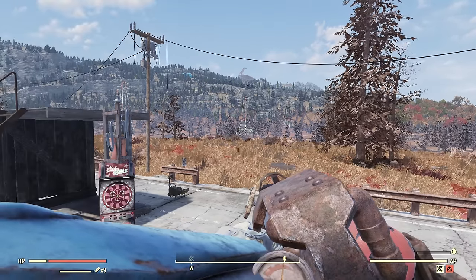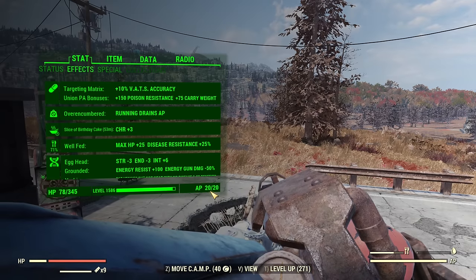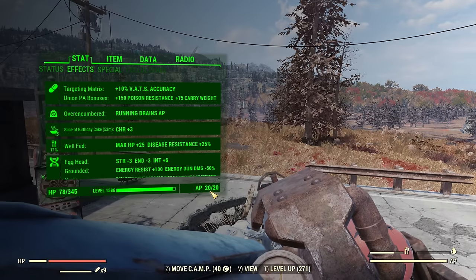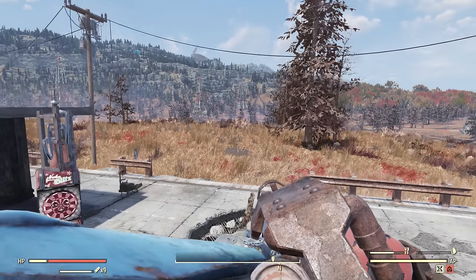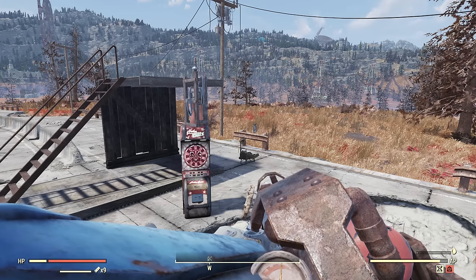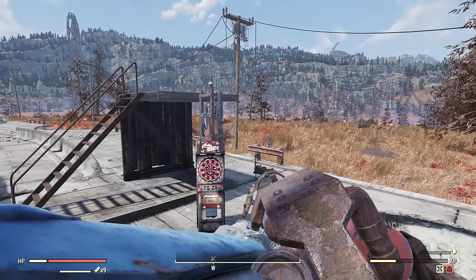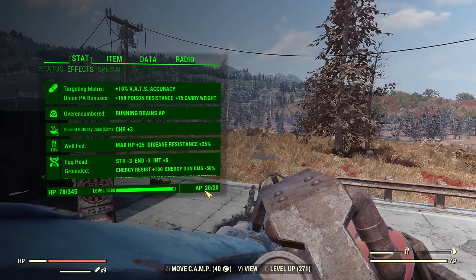Apart from things that use action points as a flat amount — usually listed on weapons in VATS — there are actions that use action points based on percentage, as well as items that refill your action points percentage-based. For example, a jetpack: it doesn't matter that I barely have 20 action points, it's still enough to use a jetpack, as jetpack consumption when flying is based on a percentage of your bar. So it consumes equally regardless of my total action point value, and I can use it with as low as 20.